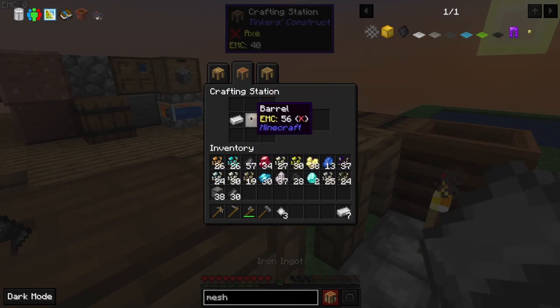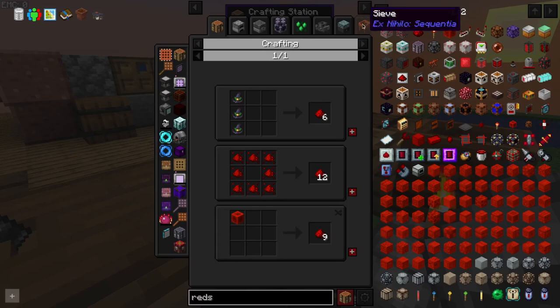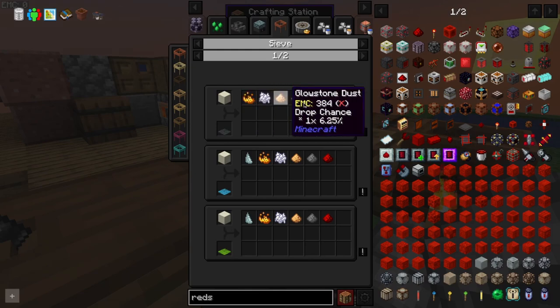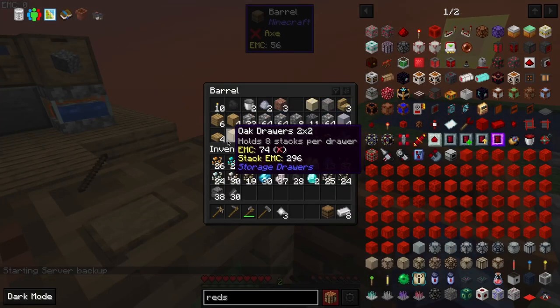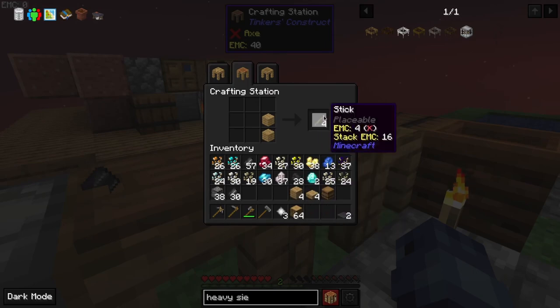Wait, I need redstone. How do I get redstone? Sieving dust in an iron mesh with a 12% drop chance. Okay, let's make some more sieves then. Heavy sieve — I need to make two of them.